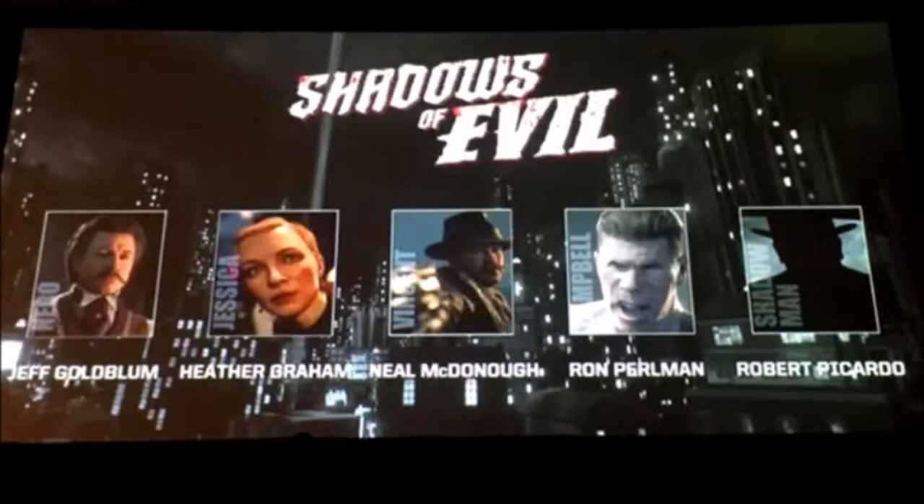The map is called Shadows of Evil and here are the 5 characters. The first one is called Jeff Goldblum, Heather Graham, Neil McDonnell, Ron Perlman, and Robert Picardo. Now the 5th one, I have no idea how he looks — he even has a black picture right there so he looks like he's locked or something. So that is a big question mark of a character.